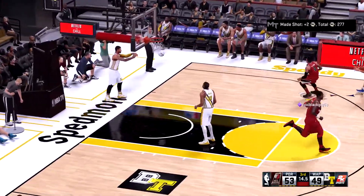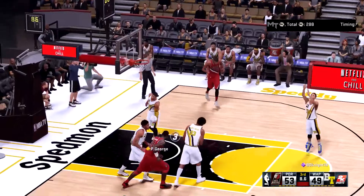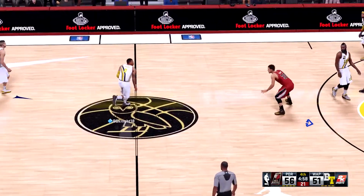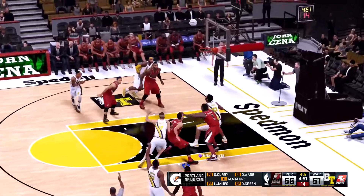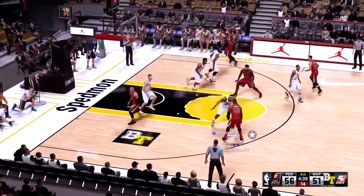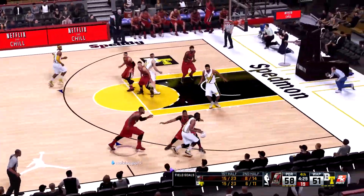He steals the inbound, slows it down just a tad, kicks it back to Bradley who hits another three from the top of the key. We've got a five-point lead going into the fourth quarter. He goes to Harden and there's a weird play by Gilmore — maybe an animation morphed him out of bounds — forcing him to hit the back of the backboard. LeBron James powers it down and we have our biggest lead of the game: seven points.